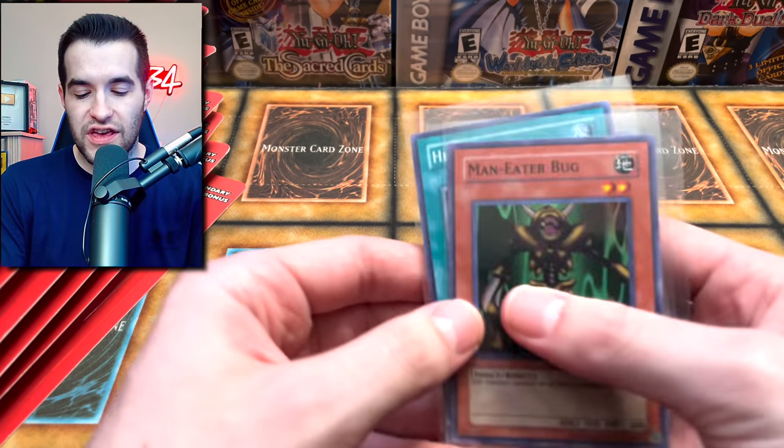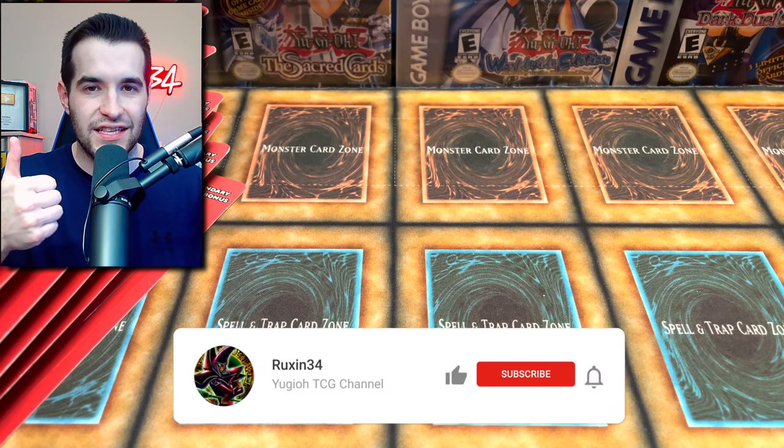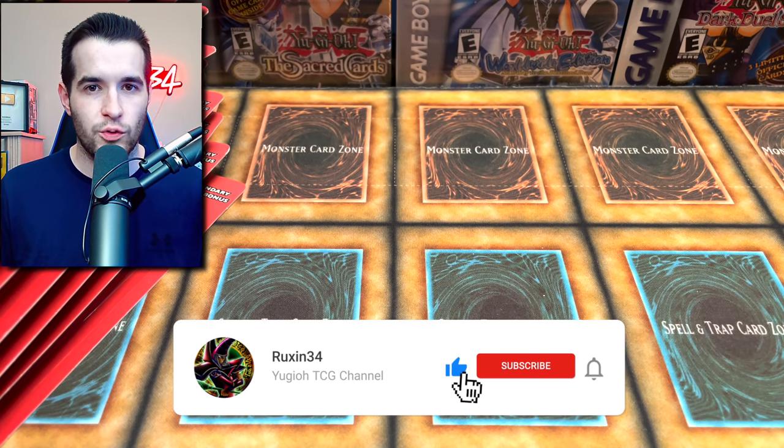It's also an affiliate with me, so you guys are supporting me, you're supporting Sassiato, and you're getting a percentage off — it's a win-win-win. Before we get into it, we do have a giveaway: Man Eater Bug, Heavy Storm, and Manticore of Darkness. All you have to do is like this video, be subscribed, and let me know if Ghosts from the Past will win or Legacy packs.